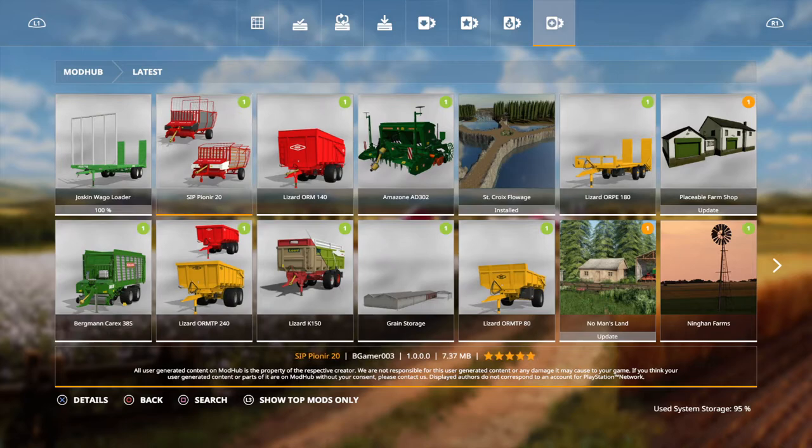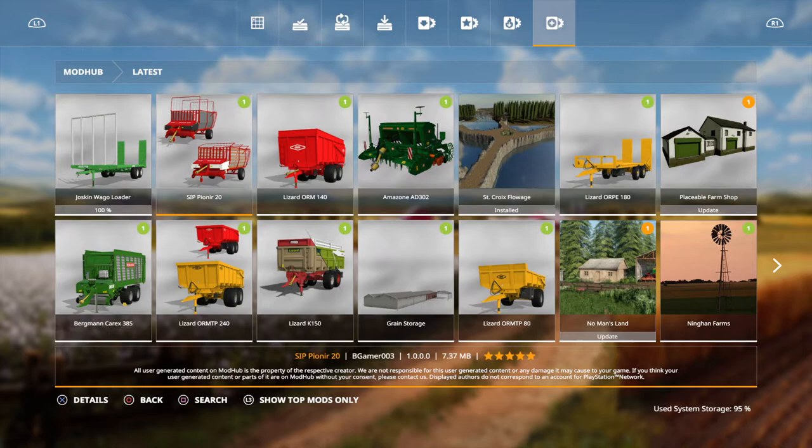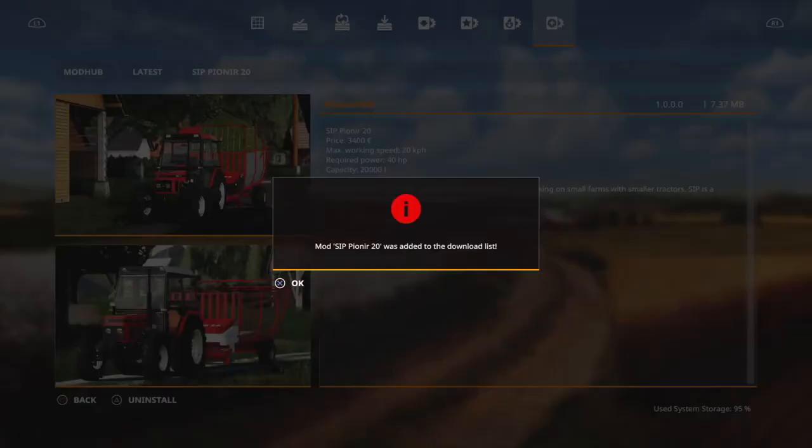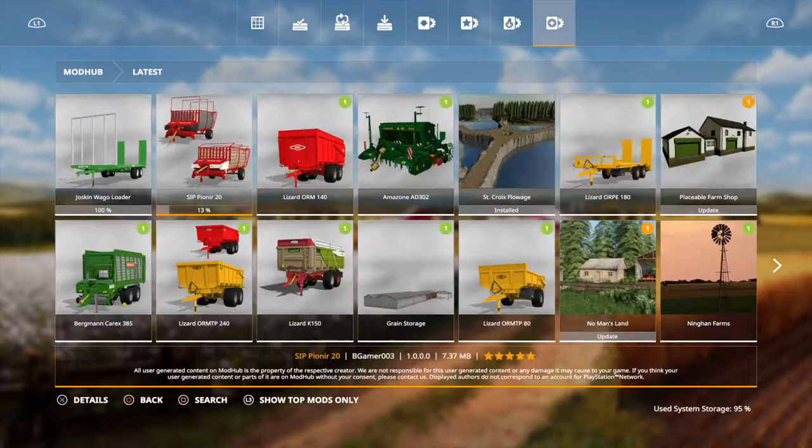The capacity is 38,000 liters, which is really cool. Then we have the SIP Pioneer 20 from BGamer 003. The SIP Pioneer 20 has a price of 3,400, max working speed is 20 km/h, and the required power is 40 horsepower. The capacity is 20,000 liters. We're going to go ahead and install that too.